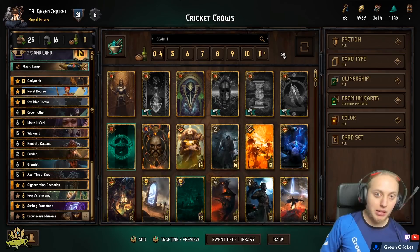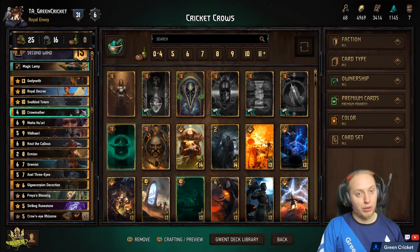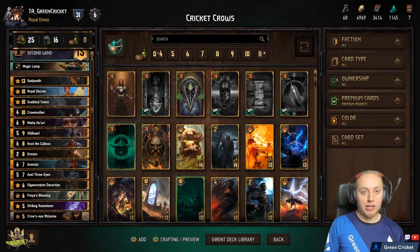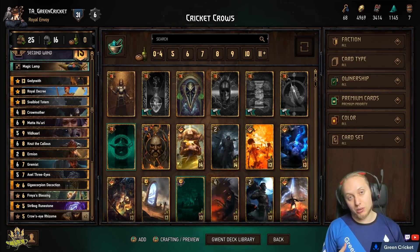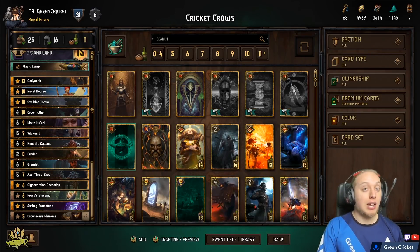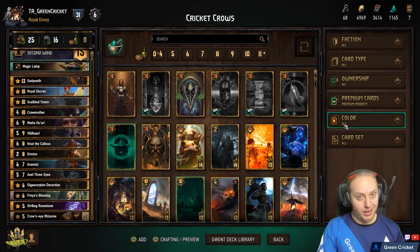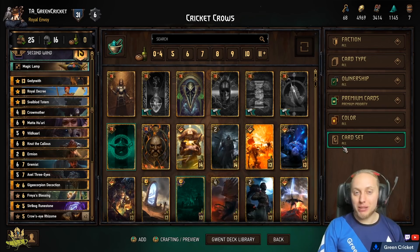One key strategic note: you want to play short rounds, because all your combos — Valkal-Knut or the Scenario with Druids — thrive in short rounds. The longer the round, the more your opponent's engines benefit. Especially against engine decks, push round two hard. Go a card down if you need to — getting a short round where the enemy can't develop engines but you can go high with combos is absolutely worth it. Push, push, push, get the short rounds, win the game. Now let's head into gameplay and see how this plays out.